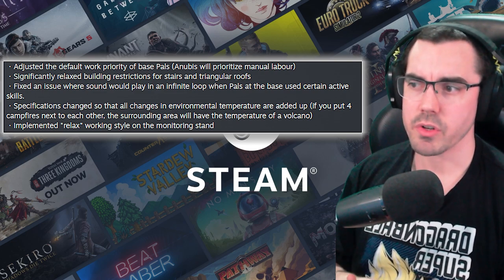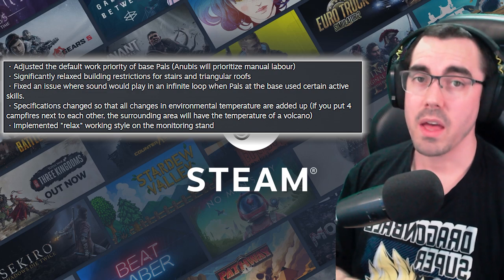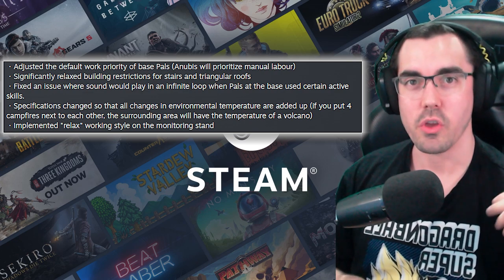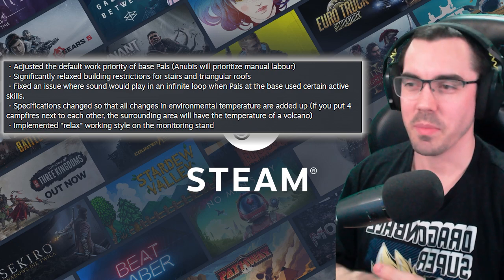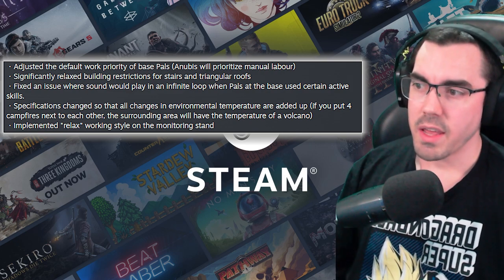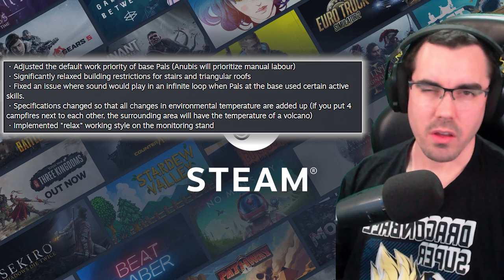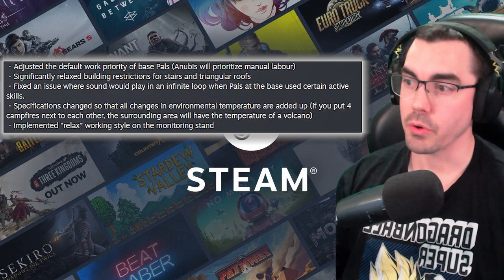Significantly relaxed building restrictions for stairs and triangular roofs. I bet they're talking about the fact that you need to put the stair on top and build down — I bet they've made it so you can go the other way now. A lot of people struggled with that. Fixed an issue where sound would play in an infinite loop when PALs at the base used certain active skills — I don't think I heard this one, but that would have been pretty annoying. Good fix.